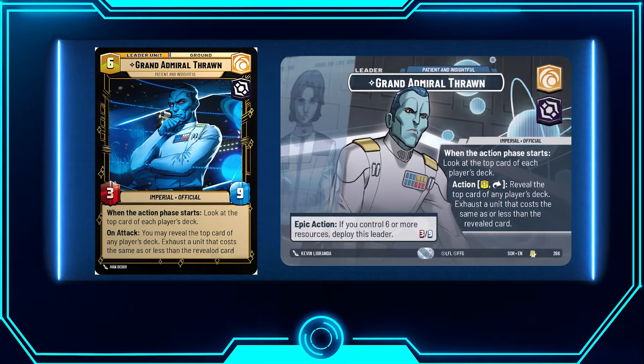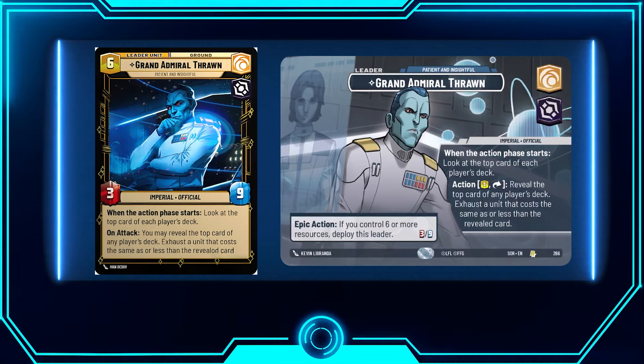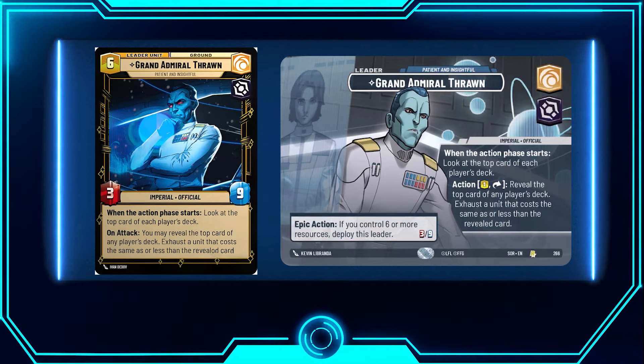His epic action requires six resources. When you have six resources you can deploy him, and then he gets his ability on attack rather than having to pay one and exhaust — which is really good. He's a 3/9, so he can have some sustainability on the board.